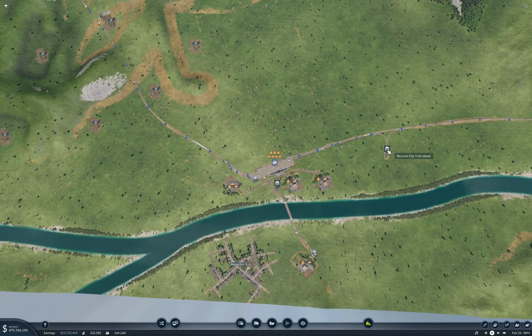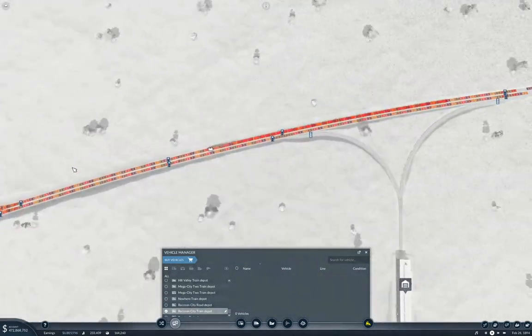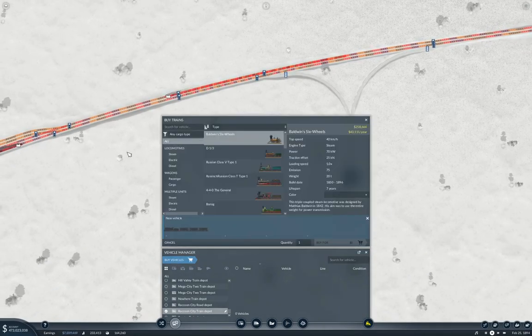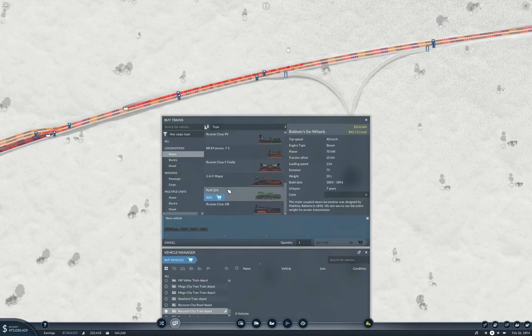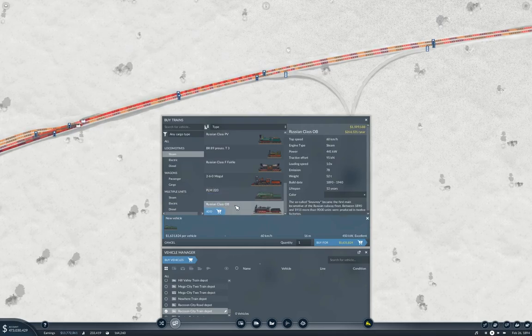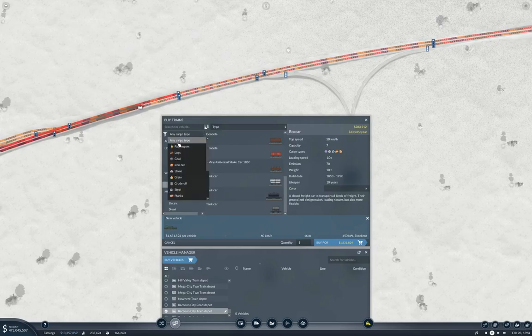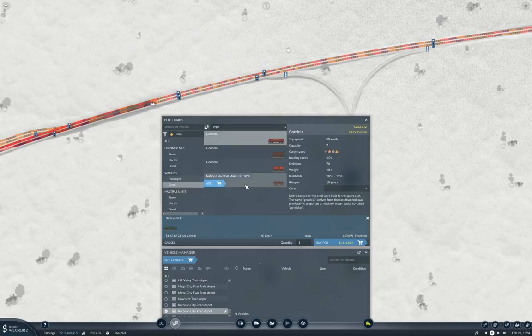What do we need? We need to go in here. That connects. So we need steam. We'll grab that one, and then we'll go cargo. And this is going to be grain. We'll go with a regular gondola.